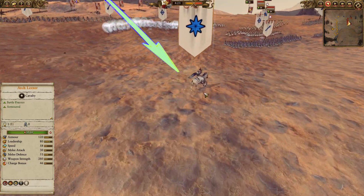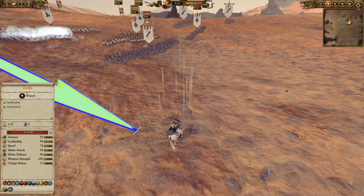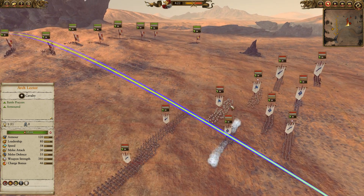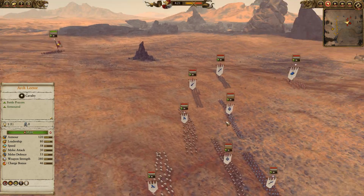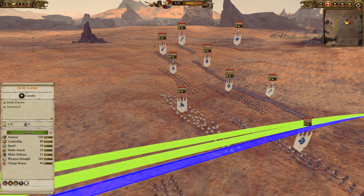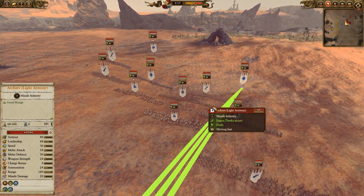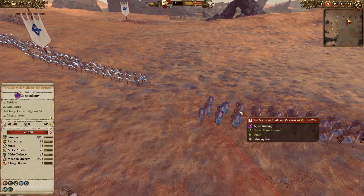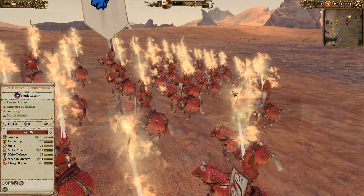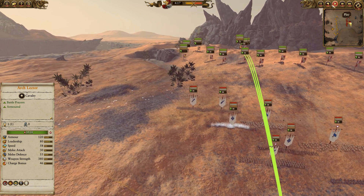Looking at the High Elf list here — Teclis is going to be leading the way. He's got Net of Amintok, Flaming Sword of Ruin, and Flock of Doom. Always good choices, although I would have liked to have seen Regrowth as well. He's got two White Lions through the center, one of which is the Pyramaine Company Regiment of Renown. Two Swordmasters of Hoeth and Spearmen out to the flanks, two Sisters of Avalorn and an Archer with Light Armor. Scions of Mothlon protecting the rear, and the solo mobility option is the very expensive Fireborn. Without further ado, let's get the battle into full gear.